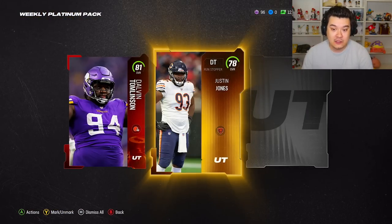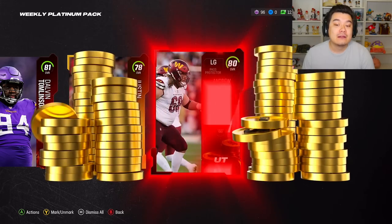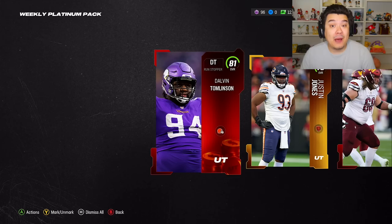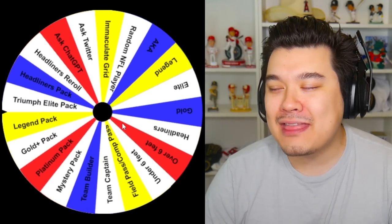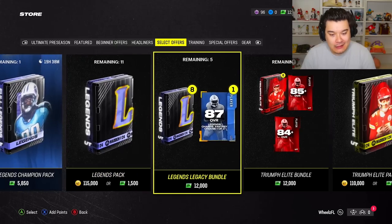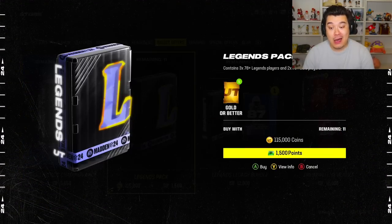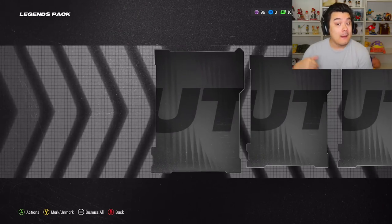I'm hoping we get someone better than 80 Dalvin Tomlinson — okay, that's great for a D-tackle spot. We're gonna get all these players here: another D-tackle and Andrew Norwell. We already got left guard, but hey, we got our two starting D-tackles probably for this team. My pack luck so far not that great, so I don't know if I want the packs. Legend pack — let's rip another one.